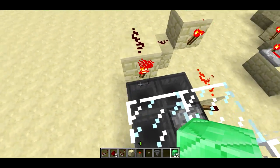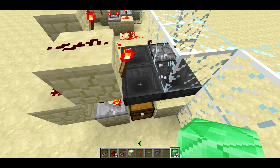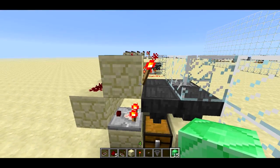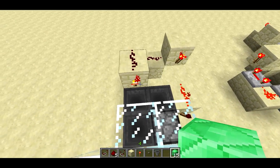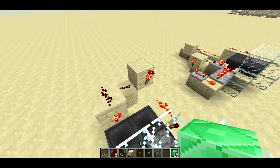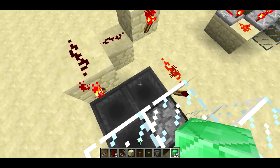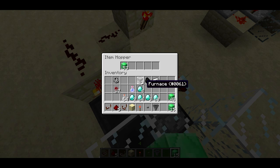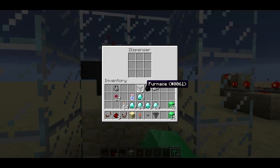Basically what happens is the item flows into this hopper and it turns off the torch. Then the item flows out of this hopper and it turns the torch back on — it'll turn this torch on and this torch on at the same time. So overall the effect is both of the torches stay off for the exact same amount of time, which means both of these hoppers are going to get rid of the exact same number of items. That's why even if you put in a bunch of diamonds at once, it's still able to have the hopper dispense the right amount of items to the dispenser.